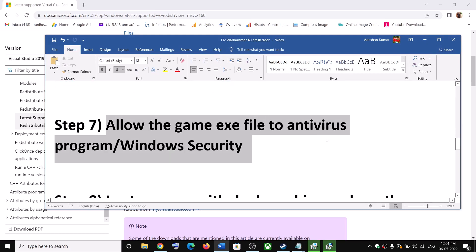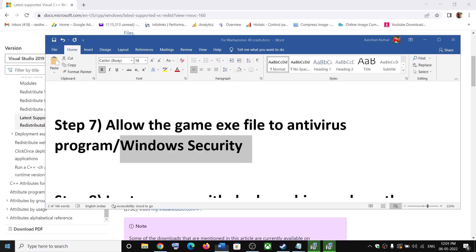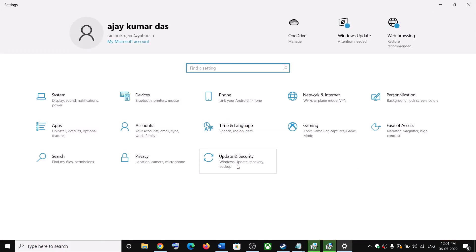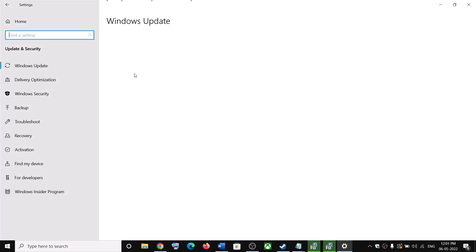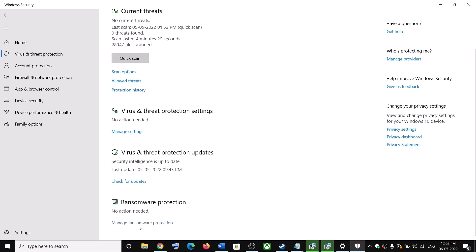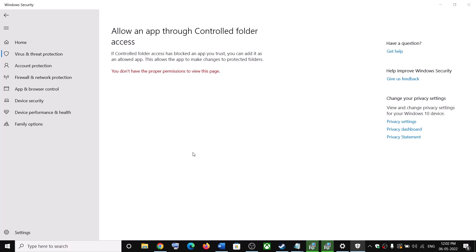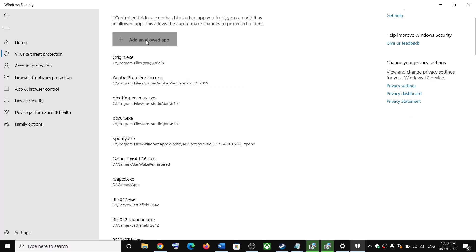Now the next step is to allow the game exe file through your antivirus program. If you have a third-party antivirus make sure you add the game exe as an exception. If you are using Windows Security, go to Start Menu, click Settings — on Windows 11 click Privacy and Security, on Windows 10 click Update and Security. Then click Windows Security, click Virus and Threat Protection, scroll down to find Manage Ransomware Protection, click on it, then click Allow an App Through Controlled Folder Access, and click Yes to allow.